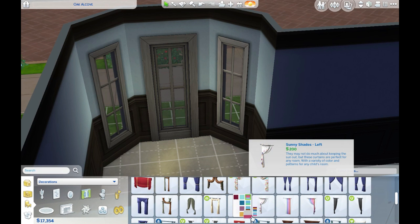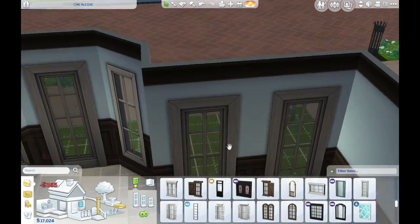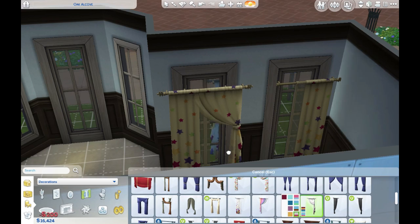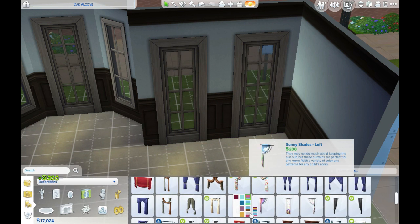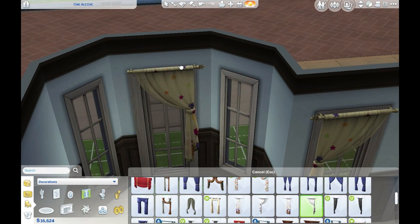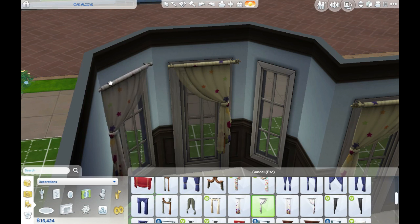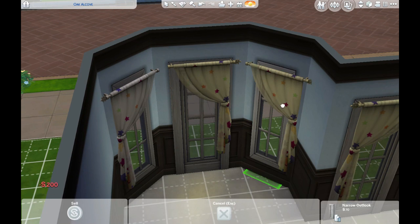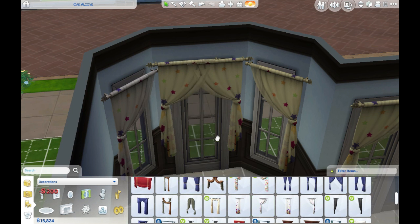I'm really looking forward to the vampire pack. I was trying to make the new base game curtains work but they just weren't right for this style. The build is very clearly Victorian, and there is a crib and a toddler bed so you can have your little baby sim and then age them up.